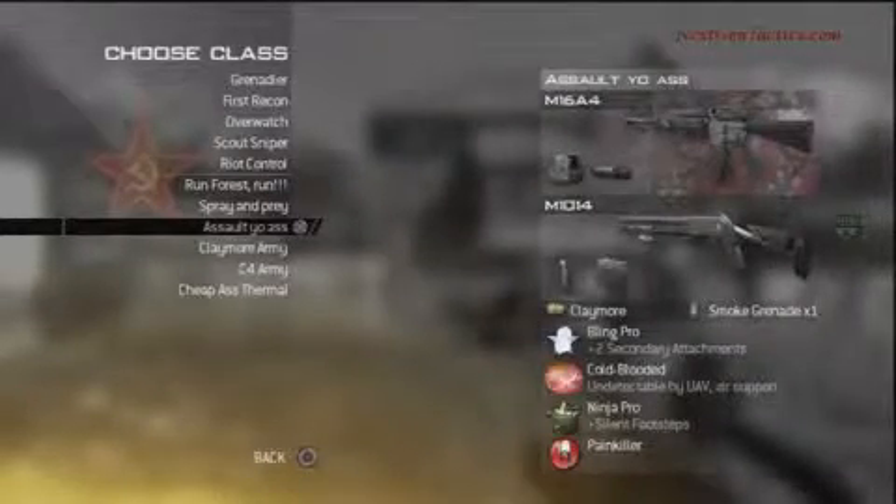The next class I switch to in one or two of the videos is the Assault Yo Ass class, which is the M16 with holographic sight and silencer, the M10-14 with grip, claymore, smoke grenades, bling pro, cold-blooded, and ninja pro.